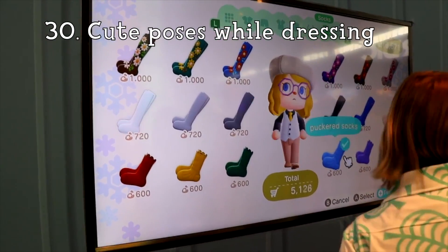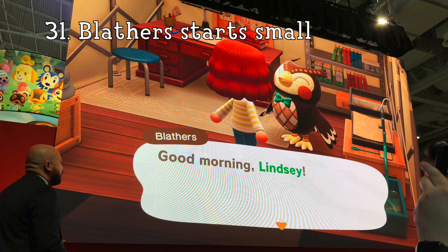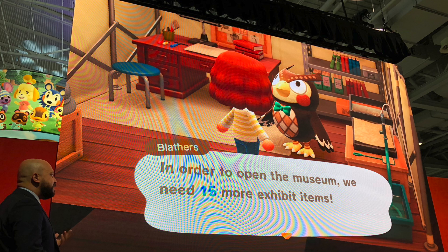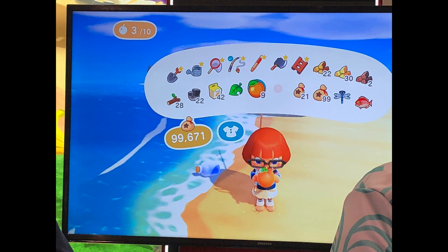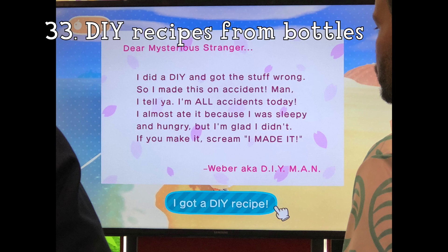Number 30: You do cute poses as you change your clothing. These last few details I found in tweets from Pellicuni on Twitter. Number 31: Blathers starts in a tent before upgrading to a museum. This is the first time we're seeing Blathers start in a smaller building — this makes me think we'll see a lot of characters experience more humble beginnings and possibly upgrade in bigger ways. Number 32: Items can possibly stack to 99. Thus far we've only seen Bells do so, and some items are seen stacking up to 42, so I'm assuming 99 is probably the max. Number 33: Messages in bottles can hold DIY recipes. The message in a bottle has finally been confirmed to return, and it looks like they're going to be pretty handy in this game.